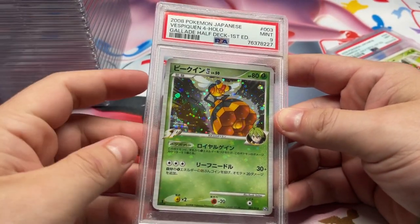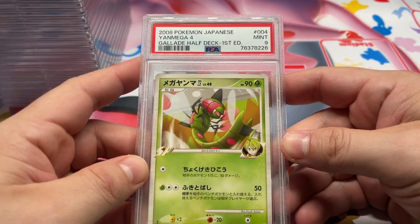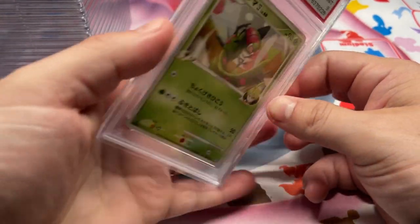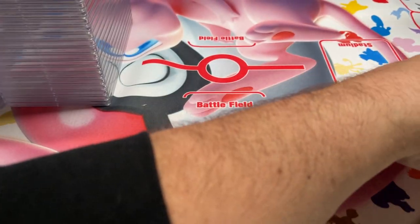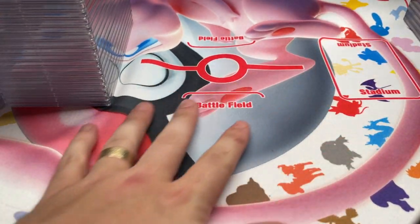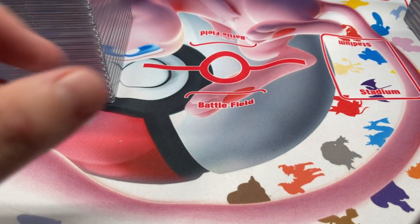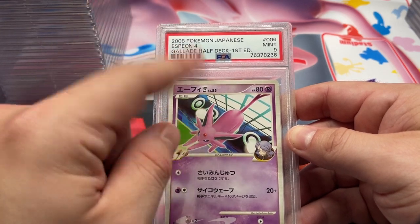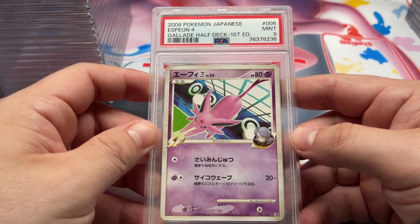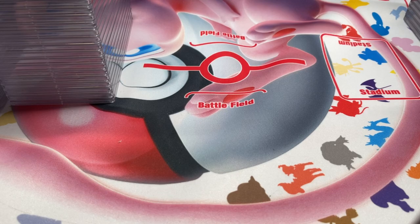Got Vespiquen, 9, from the Glade half-deck. Yanmega, 9. Got Heracross, 9. Espeon, 9. This is all from the Glade half part of that deck — it's Glade and Infernape. I think most of the Glade side got 9s. Looks slightly off-center, but kind of interesting — because I think the Infernape side got 10s. Kind of weird.